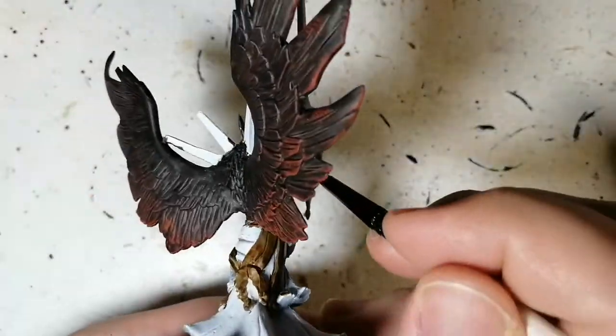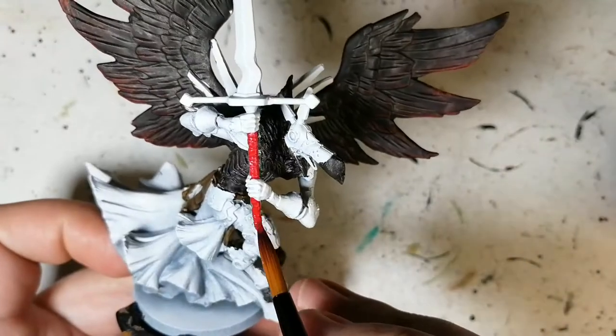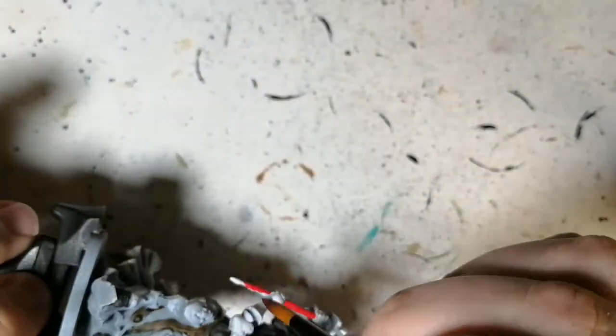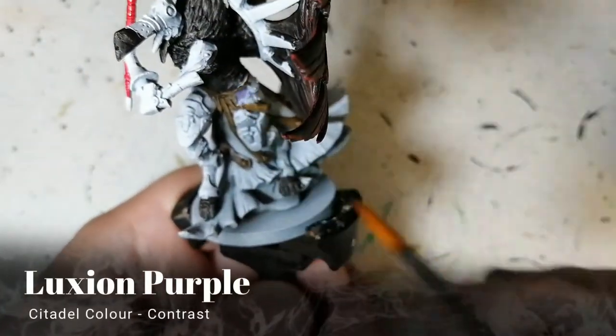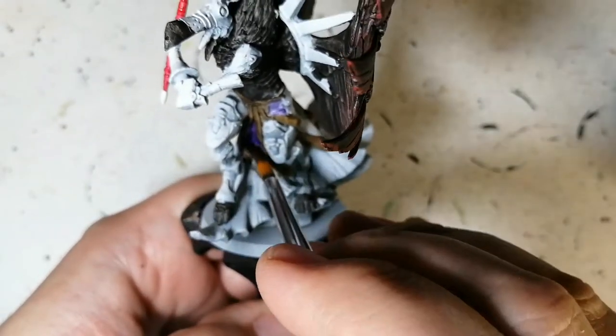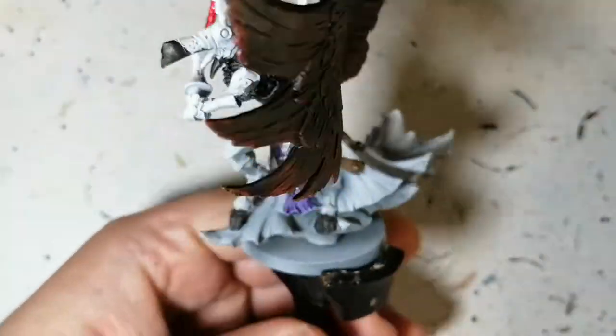Ball Red — haven't used this one before, it's brand new. I'm using this on the hilt of his beautiful sword. I found it a little too red, and I forgot to record it, but I do put a wash — a shade, sorry — one of the new ones. I can't remember the name of it, but it's one of the new shades and it does a good job highlighting that area.